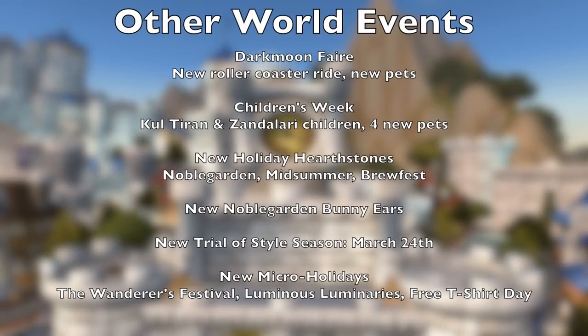Next, the Darkmoon Fair has received some updates. There is a new ride, the Darkmoon Roller Coaster, which functions just like the carousel, costing one ride ticket to enter and giving you the Whee! buff as you ride it. The fair also has three new balloon pets you can purchase for 90 tickets each. Children's Week has been updated to include Kul Tiran and Zandalari children, with four new pets to collect. There are new holiday Hearthstone toys for Noblegarden, Midsummer, and Brewfest, as well as new Noblegarden bunny ears. There will be a new season of Trial of Style on March 24th with new transmog sets to earn for each armor type. And there are three new micro holidays: The Wanderer's Festival, Luminous Luminaries, and Free T-Shirt Day.